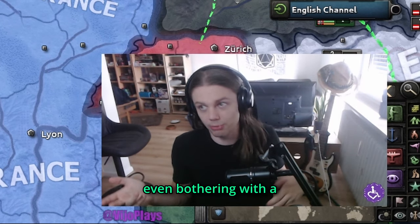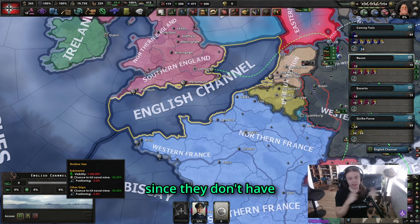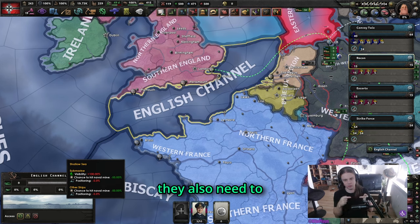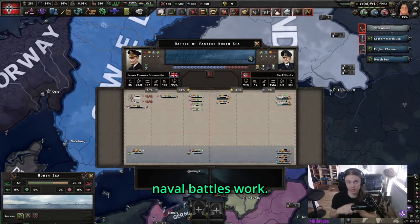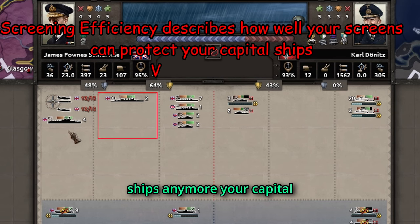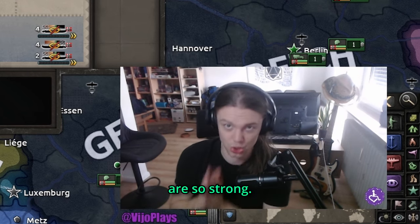The best defense against submarines are naval bombers, since submarines don't have any AA to defend themselves and realistically they also need to surface for air every night, or you can use escort ships. With that out of the way, naval battles have three lanes of combat. Screening ships are your first line of defense. When there are no screening ships anymore, your capital ships will be attacked. When there are no capital ships anymore, your aircraft carriers will be attacked. The exception are submarines and naval bombers, because they can attack any lane — which is why carriers are so strong.